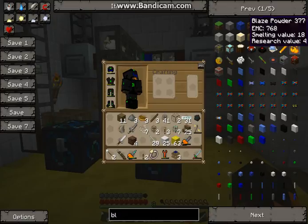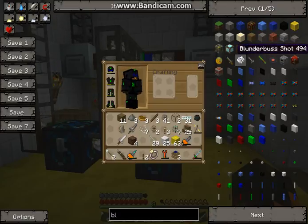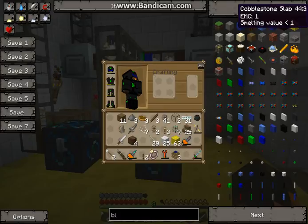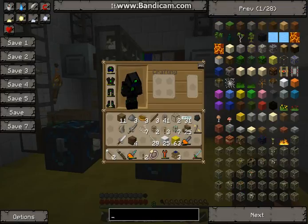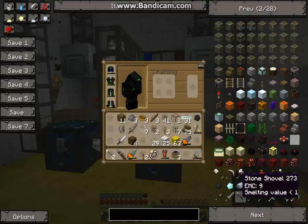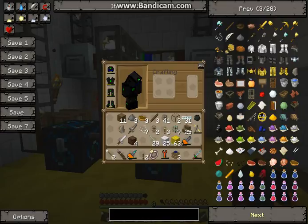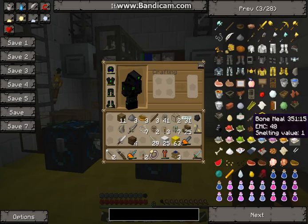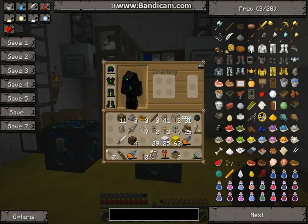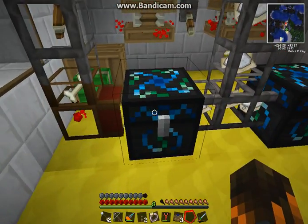Here we are, see — so that's macerated. And then where's bone meal? So yeah, if I would switch it out to blaze rods I would get a lot more EMC from it.